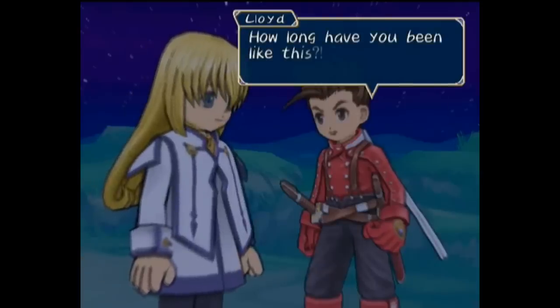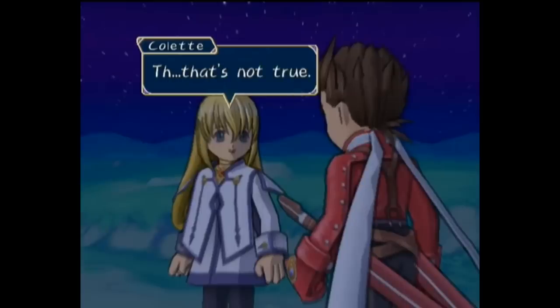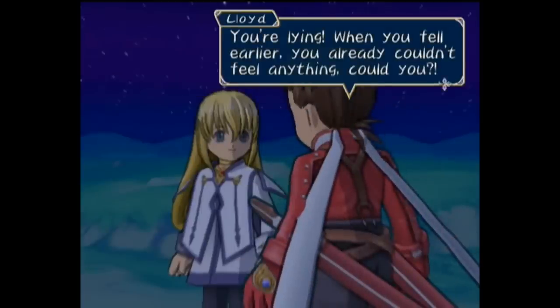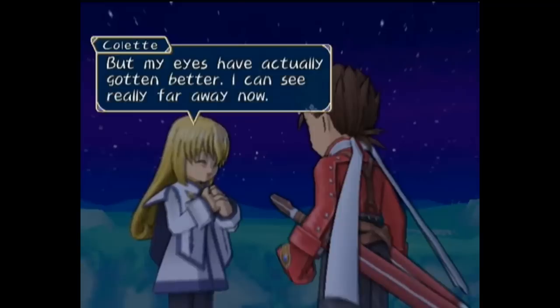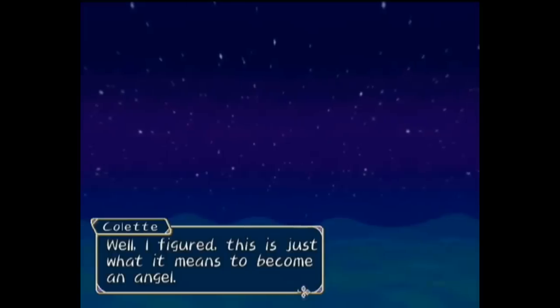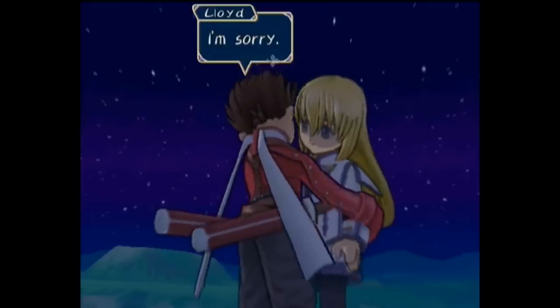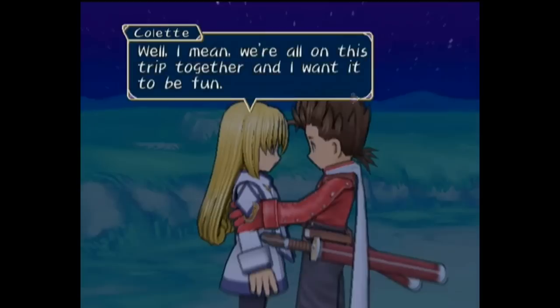That night, Lloyd approaches Colette and tricks her into exposing that she has actually lost the ability to feel anything, even bleeding injuries like one she received earlier. He's disappointed she doesn't trust him enough to tell him the truth, but she admits she just didn't want to worry anyone. However, despite losing those senses, she can now fly and can see and hear exceptionally well, so she's accepted this is just part of transforming into an angel. Lloyd embraces her as she asks him to keep it a secret, as she wants to enjoy this journey with everyone while she still can.